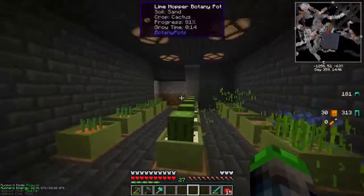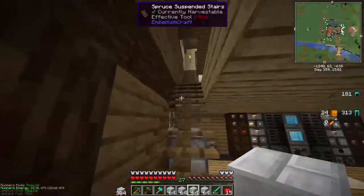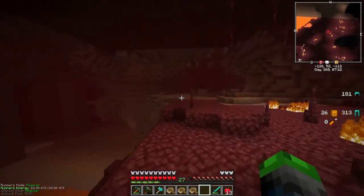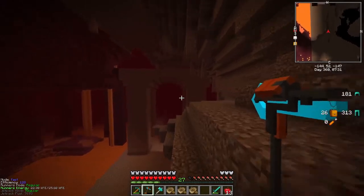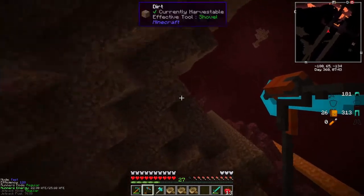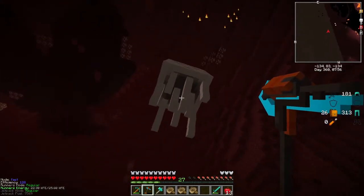There is a village close to where we are so we can go ahead and get those villagers over here. We're going to set up an area over by our system for the villager breeder. I'm here in the nether because I need a ghast - we need one so we can make the mob imprisonment tool. Our quarry is doing work, and if this is all dirt we can vein mine pretty easily. Let's see if we can get a ghast - he locked onto us, come here!